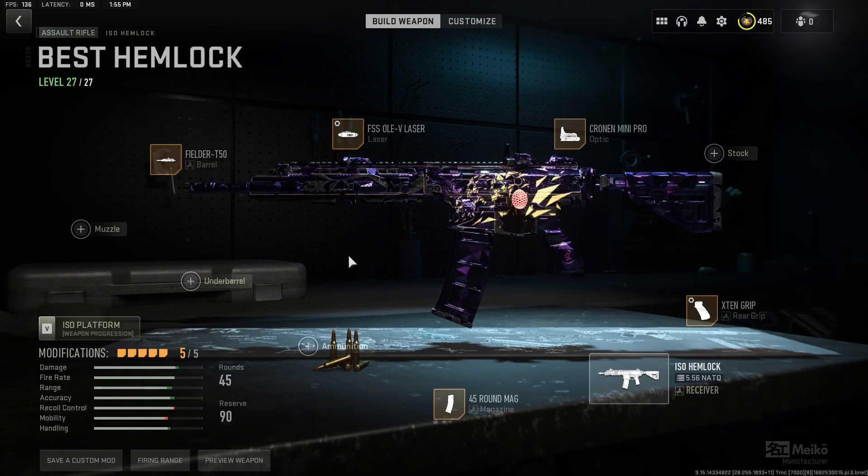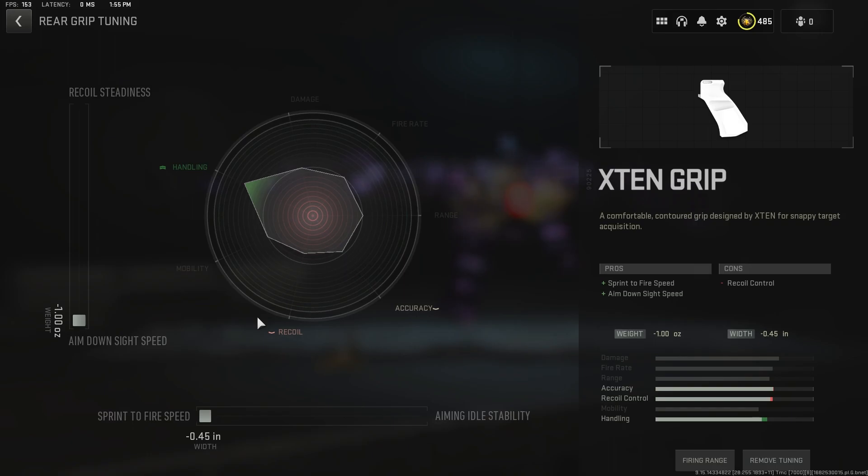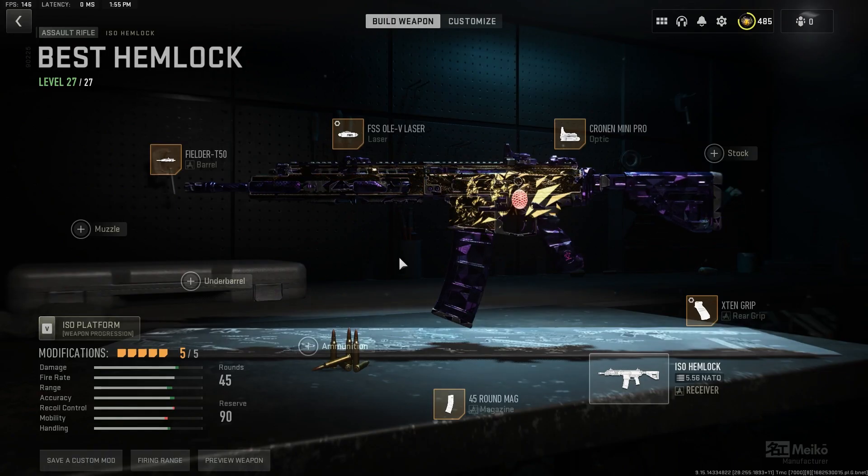All right, so here's the class that I was using in that gameplay. On the laser, we got ADS Sprintifier maxed out, and on the rear grip, we have ADS Sprintifier maxed out as well. Anyways, I hope you guys enjoyed, and I will see you in the next video.